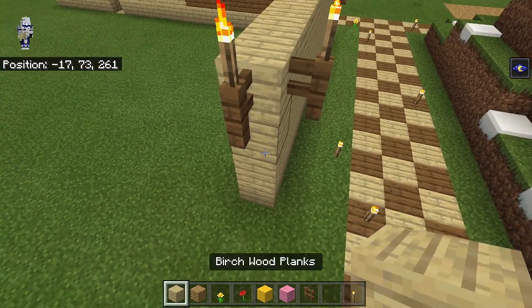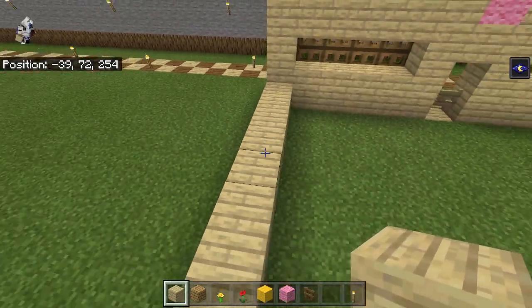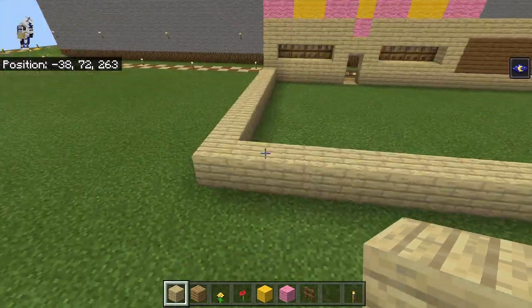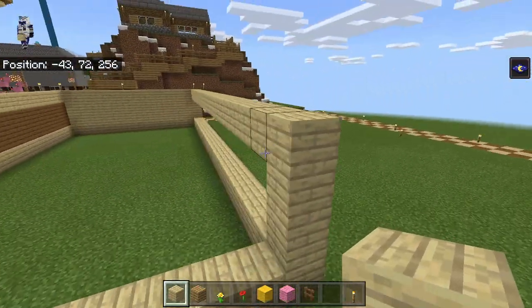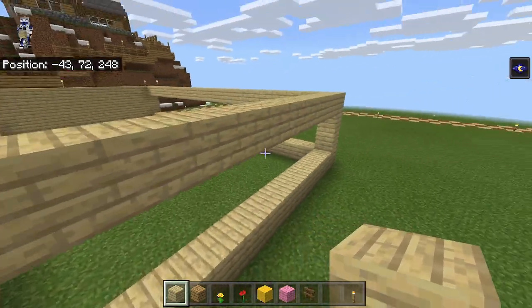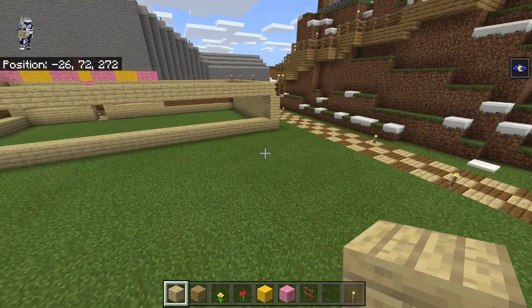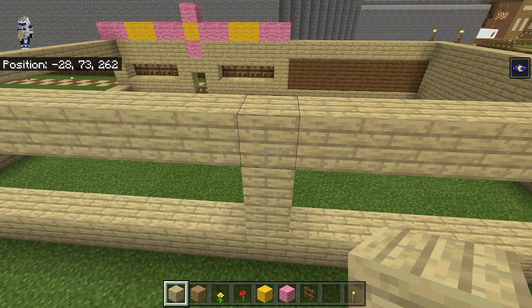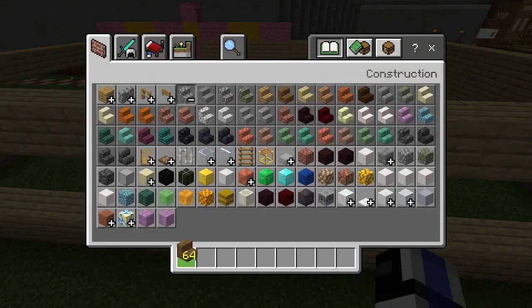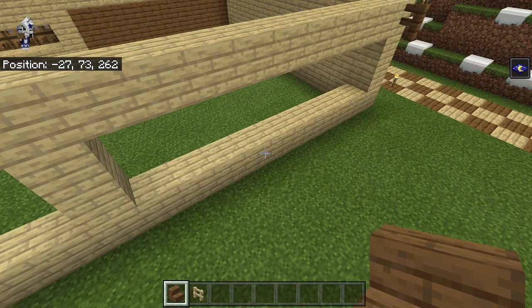We come along with our birch and match this up with over here. We can kind of box it in — that's like a total of four — then bring this across to match it up and this across as well. We want to leave nine blocks to here — one through nine — then put a little column up as a divider. We're going to need spruce stairs again and birch fences.